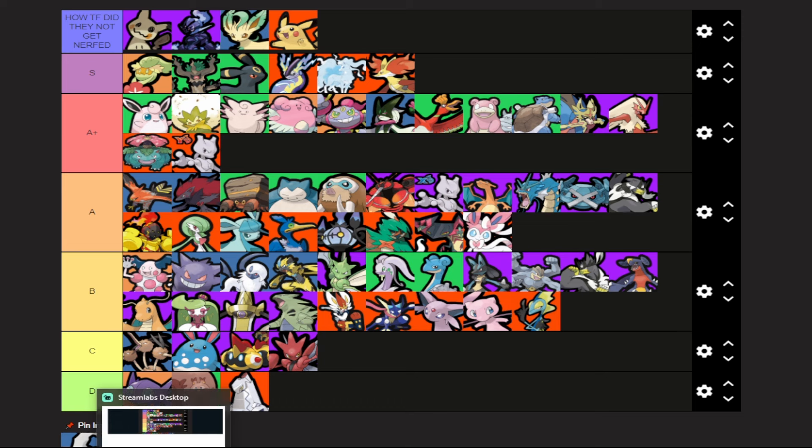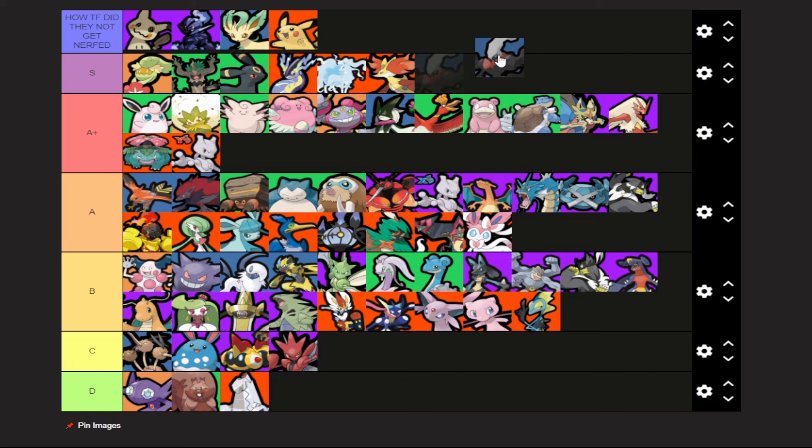Finally we have the new guy Darkrai — and this is a tale of two days. If you would have asked me immediately after release where Darkrai would be, I would have told you down in the lower tiers. Dark Pulse was obviously one of the worst moves in the game, and I thought the Unite move wasn't great. But then they decided to just buff the ever-living crap out of it and they might have made a mistake — this character is just immediately broken.